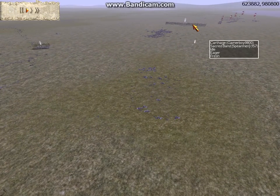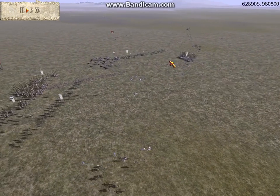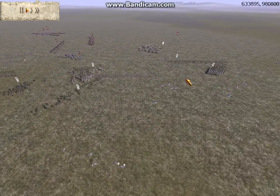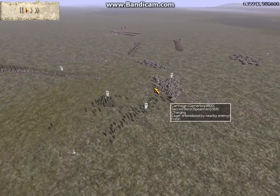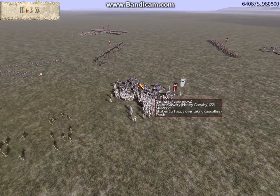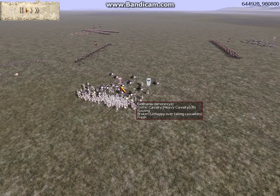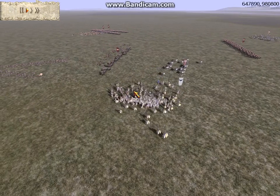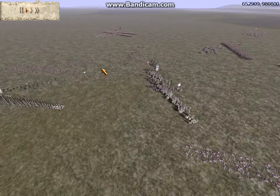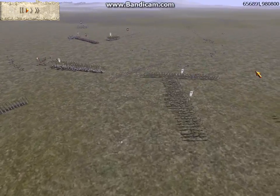This unit of Sacred Band over here is still just sitting over there. Then we do route this Gothic Cavalry — I think it might come back from routing later, I'm not sure. I charge my Sacred Band into this Gothic Cavalry unit because I don't want to be in Hoplite formation and have it just run away — I wanted to catch it. Then I notice this unit of Night Raiders charging me, so I just click an attack order to intercept it, and almost immediately after they hit my Sacred Band, they route.